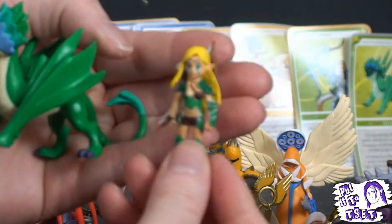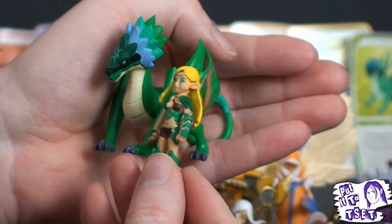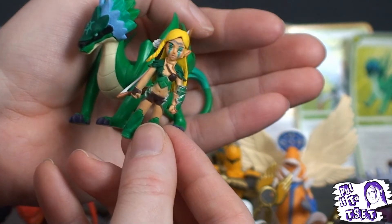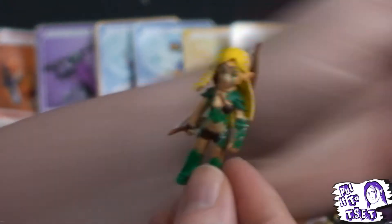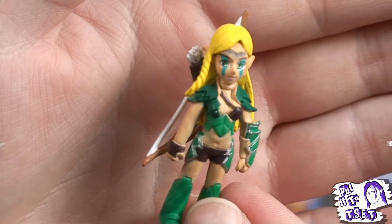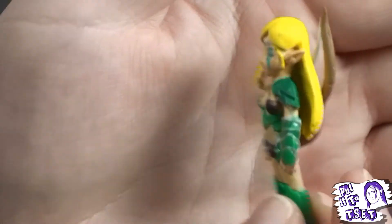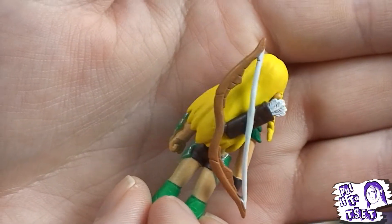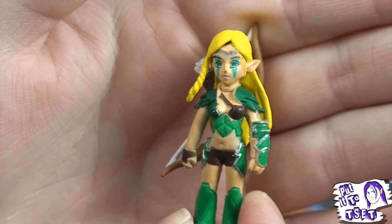By comparison, you could have got the Sylvan Hero — the child — which is tiny in comparison. Tiny, tiny little thing. And to be honest, it's still fantastic. Look at the paintwork on her core paint and her outfit, the details — it's got the quiver and the bow. It's an amazing, amazing figure. I love it.